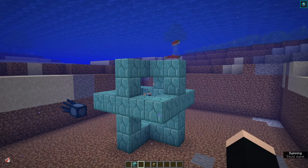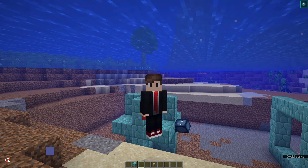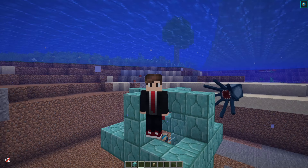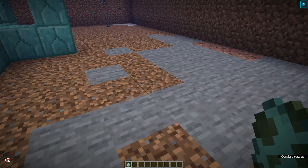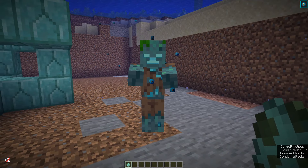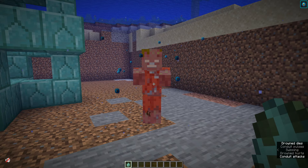You have to be in some sort of water — you cannot be on dry land or else the conduit power shuts off. The conduit power affects all players it is in contact with, and it restores oxygen, gives underwater night vision, and will increase your mining speed as well, so we get a little bit of aqua affinity there.